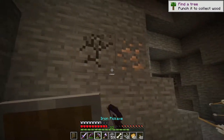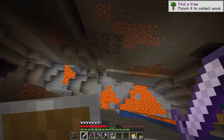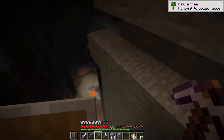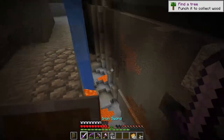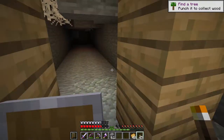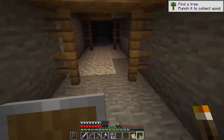I can remove that cobblestone if I ever need to, but I won't do it now. We got a bit of iron here — I'll take it. Getting back to the ravine, it seems like there might be some more cave activity down there. There's some water here, I'm just going to dig around it. I see some... I thought it was cobweb but it's not. I wonder if there's any diamonds down here, but I guess we need to go down and see for ourselves.